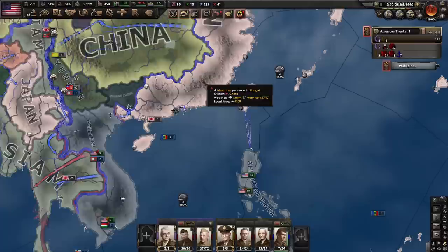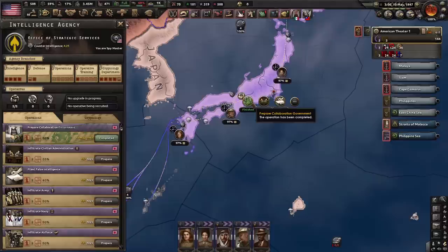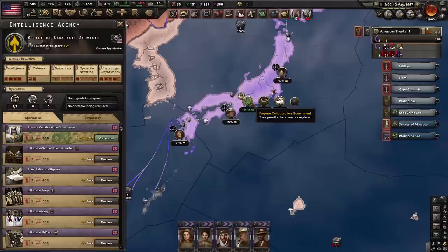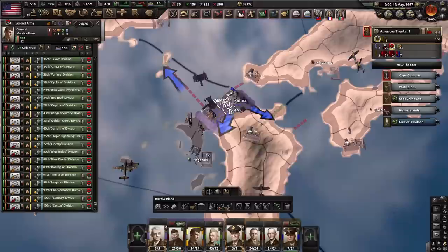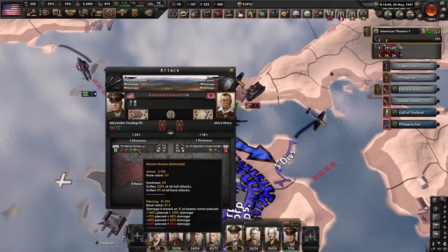Guess who turned off his microphone again and then promptly forgot about it. Didn't really say anything important — just going to war with Japan. Got an event to send a general to China. I'm pretty sure Eisenhower died in the civil war. I've gotten two collaboration governments prepared against Japan, so I'm going to go ahead. Seems they left Nagasaki undefended — I think I'll send in my mechanized army first. Japan has modern tanks, but not to worry — my light recon tanks can pierce them.